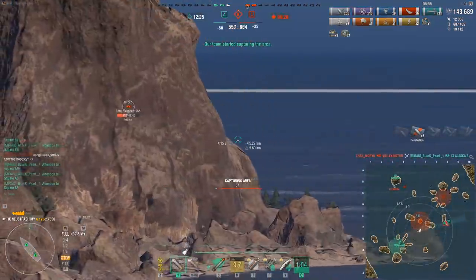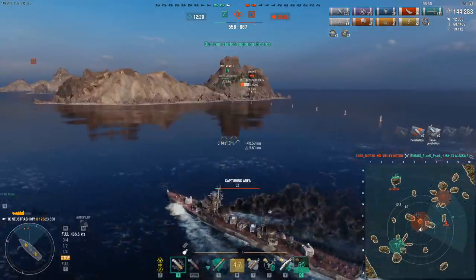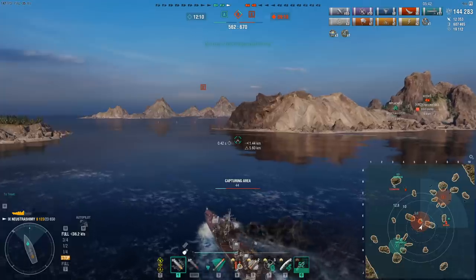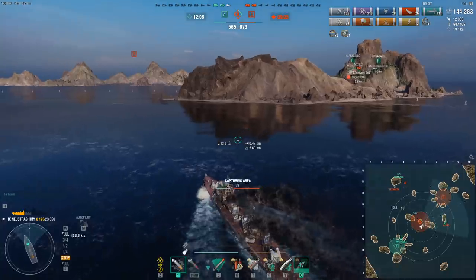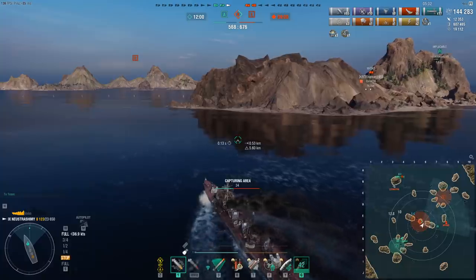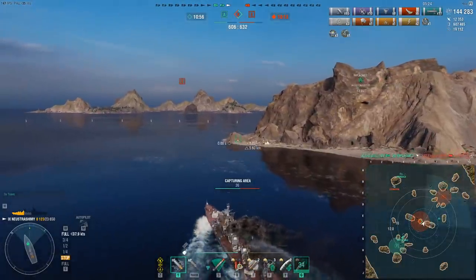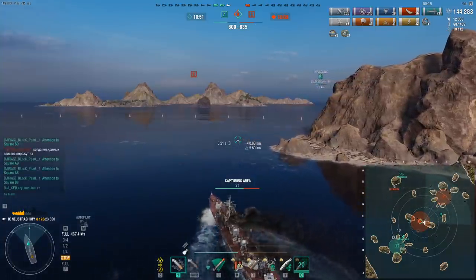The tier 9 DD lineup is so stacked. You got the insane gunboat Kitakaze, the insane hybrid Jutland, the incredible torpedo boat Benham, the gimmicky Black with radar which is a nightmare for 1v1 DD fights, and then you got the Mogador — the French beast. In fact, I've got an insane Mogador highlight to upload where I do a challenge refusing to stop sailing, traveling something like 90 kilometers in the match and just carrying my team while doing it.